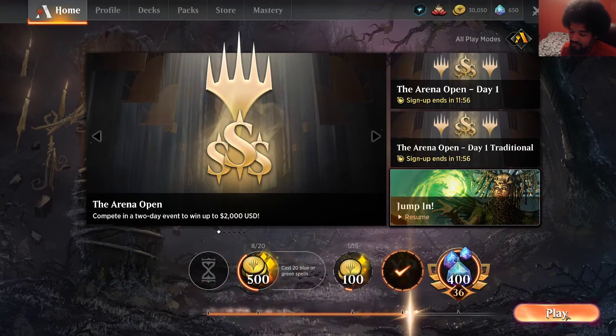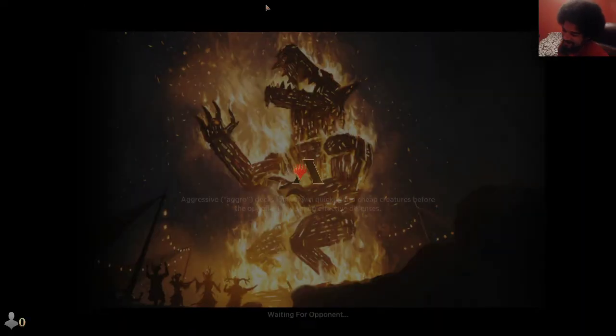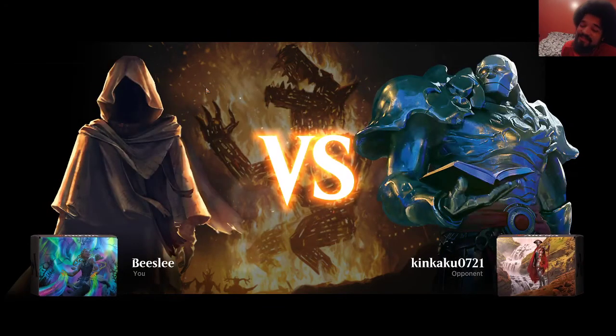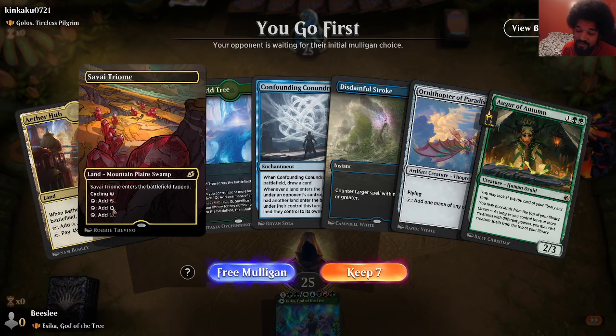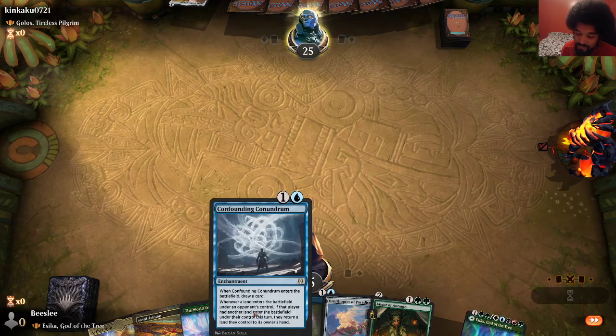Good old Agent of Treachery. If my Negate was an Essence Scatter I guess we would've been in a good spot. I hate that card so much. Oh my god. It wasn't even on my radar — I didn't even think about it as a possible thing to happen. Okay, well. Moving on.